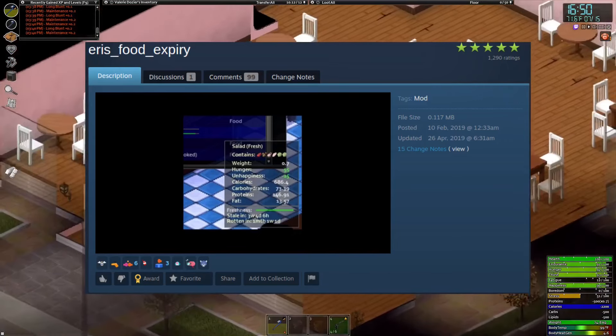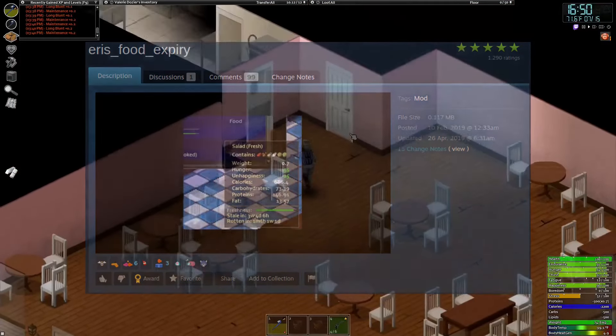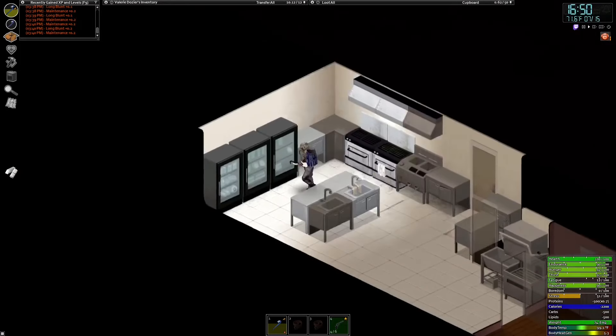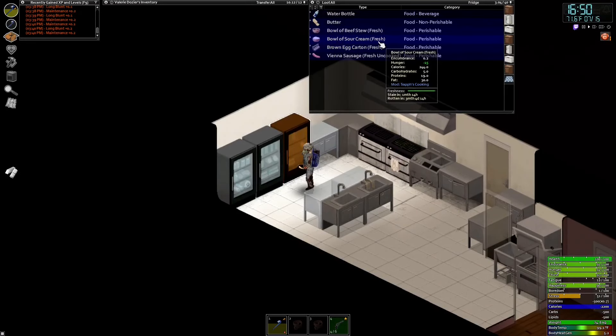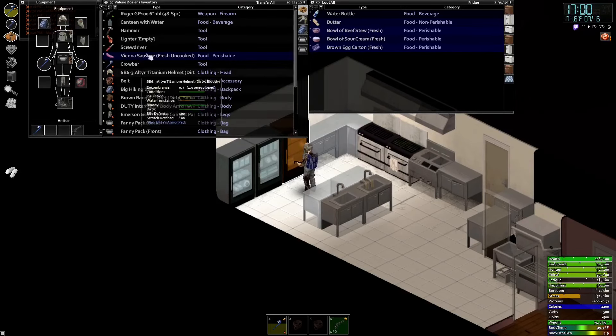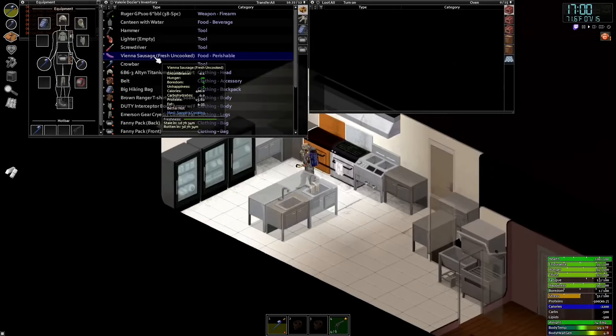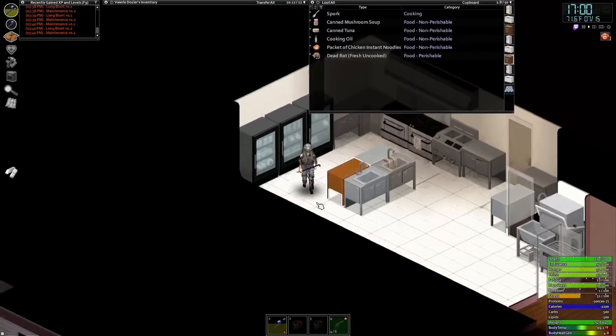Aeris Food Expiry. This is a relatively simple mod that adds a convenient timer for how long different foods have until they become stale or even rotten. This mod may be a bit cheaty for some players, so it may not be for everyone, but you can change the settings so this mod only shows if you have the nutritionist trait if you want it to feel a bit less cheaty.